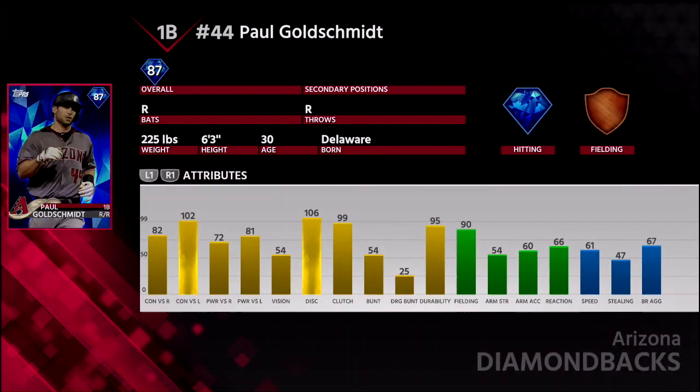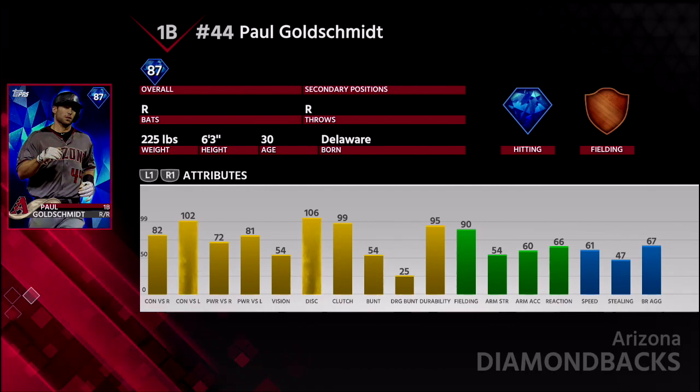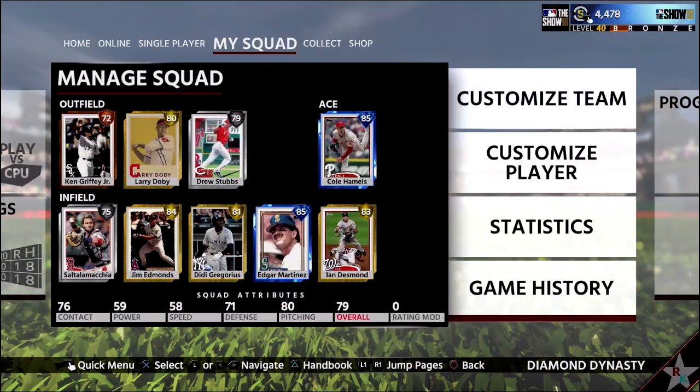He cost me 62,000 stubs, which really isn't terrible for the card that you're getting. He's a right-handed batter. His contact versus left is 102, his discipline is 106, so check swings are awesome, and that 99 clutch rating is great as well. He struggles a little bit against righty sliders — it's really hard to hit sliders with Goldschmidt.